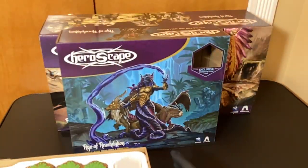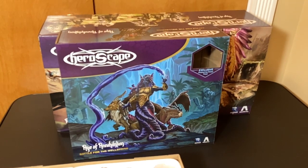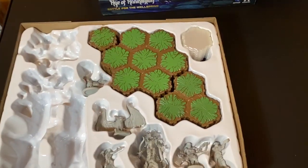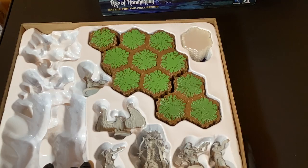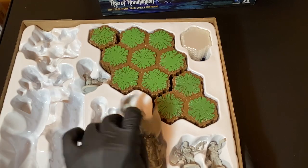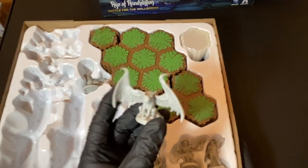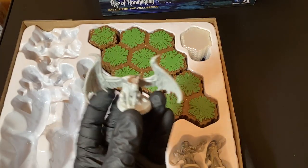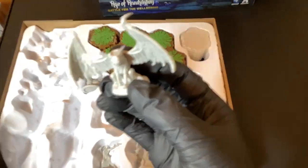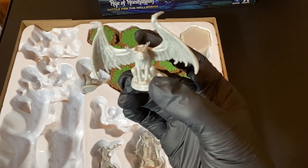This beginner set only comes with six figures. Let's take a look. When you buy the standard edition it doesn't come painted - you can keep them like this or paint them yourself. Let's see if we can focus - this is some kind of bird creature. Yeah, look at that, that's pretty cool!